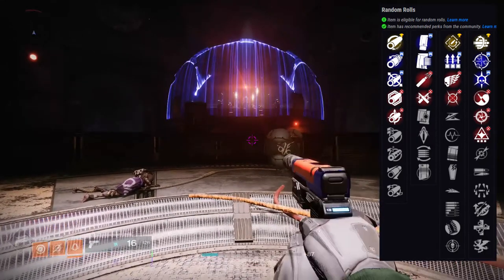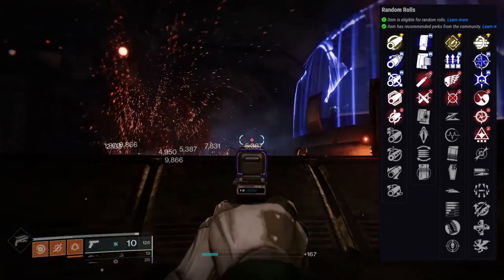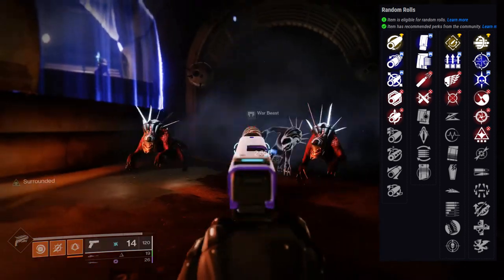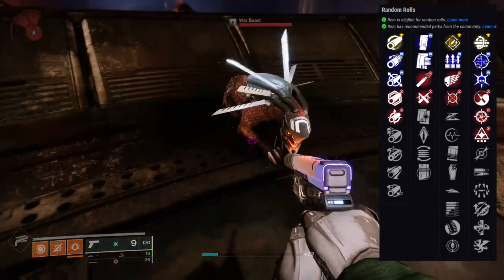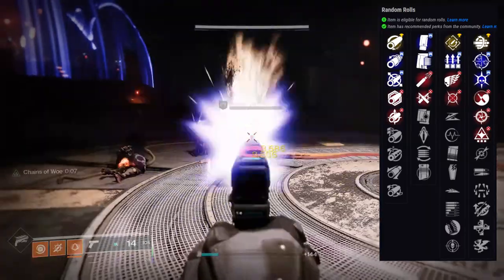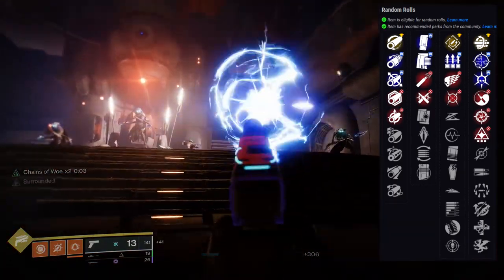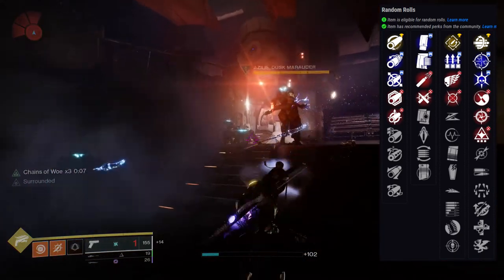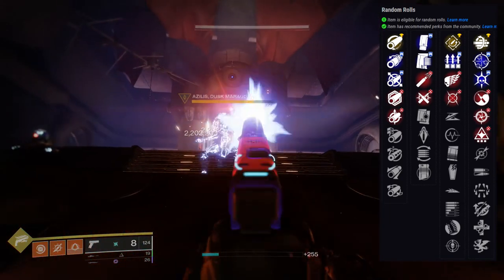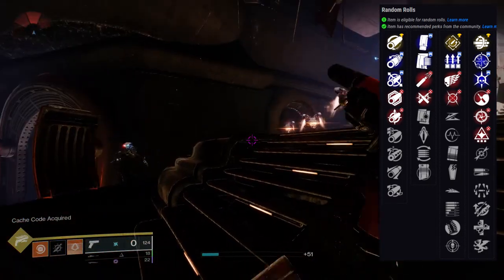For PvE it's a bit weird. Rapid Hit is something people like, and Multi-Kill Clip and One for All are fine options. Personally I just don't like this sidearm because a lot of the perks aren't great — you're not going to want Pulse Monitor or Under Pressure. Grave Robber is fine if you like to punch a lot. Slideways is probably not worth it, Subsistence definitely not, Hip Fire maybe if you're into that. Threat Detector could pair with Surrounded, but I think Surrounded is a bad perk. Moving Target is maybe useful for PvP.